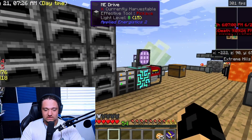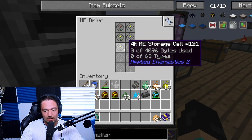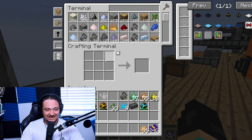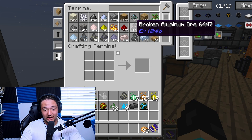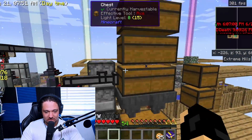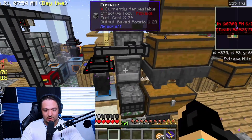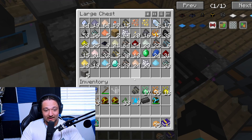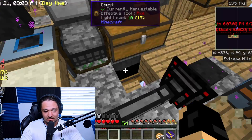We put some more furnaces down to smelt stuff and I've added a couple more drives because I ran out of room in the first two. Looking into the crafting terminal we have a ton of everything. Over here we have a chest system set up so I can go AFK, sleep, and come back with all these chests filled. We already have a full chest and I just moved this stuff over before recording.